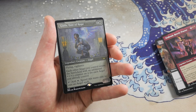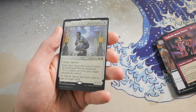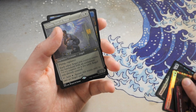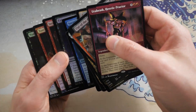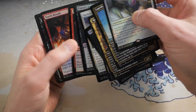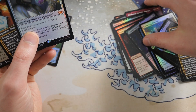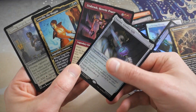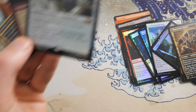And there you go — why not an Etched Foil Giada Font of Hope?! This pack is just insane — absolutely nuts. Looking back at it: you got Giada Etched Foil, we had Urbrask in Phyrexian text. What a pack!